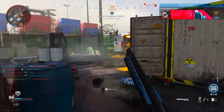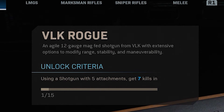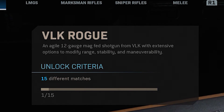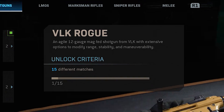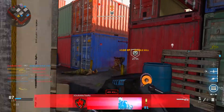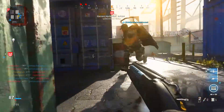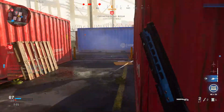As I mentioned earlier, the new shotgun is called the VLK Rogue. The description for the weapon reads: an agile 12-gauge mag-fed shotgun from VLK with extensive options to modify range, stability, and maneuverability. Interestingly, this shotgun is kind of a pump-action and in a lot of ways it actually reminds me of the R9 shotgun when it comes to its fire mechanics as well as overall gameplay.